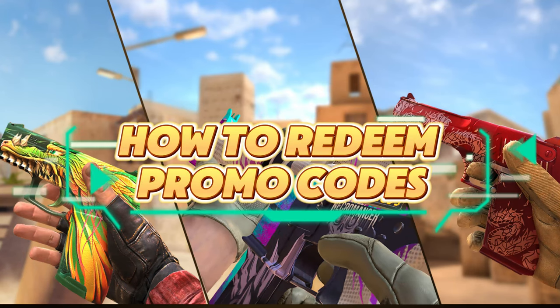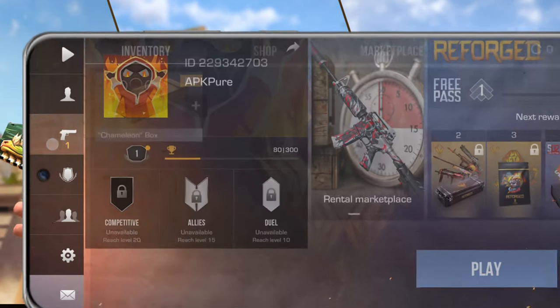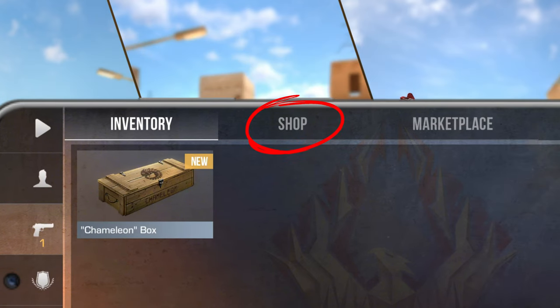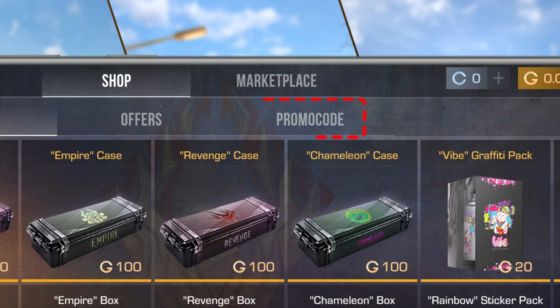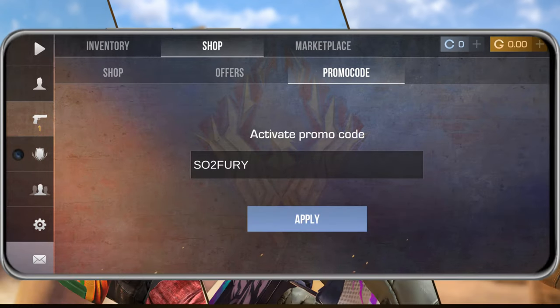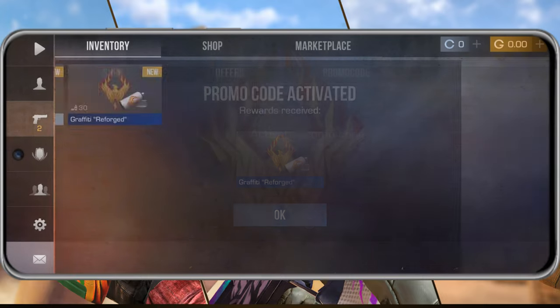How to redeem promo codes. If you're wondering how to redeem these codes, don't worry, I've got you covered. Here's how you do it: 1. Open up Standoff 2 and tap on the inventory icon. 2. Head to the shop tab. 3. Look for the promo code button and tap it. 4. Enter the code exactly as shown, including any special characters. 5. Hit Apply and boom, your rewards will be added instantly.